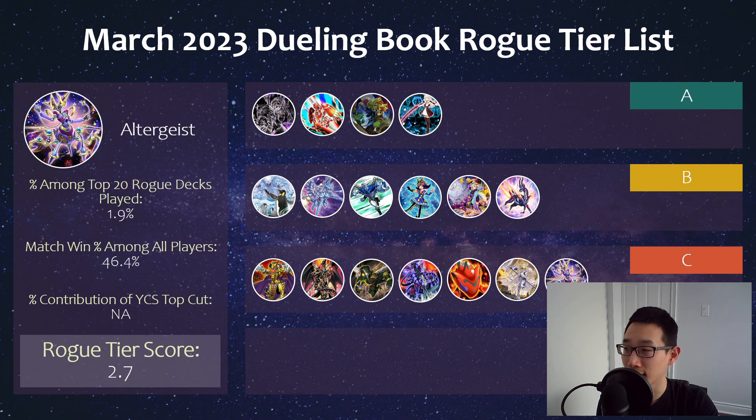And then we have Altergeist. I also recently did a deck profile with Charles on this. Again, Trap decks — maybe it's the best time for them in quite some time. Being able to just play certain floodgates, and the Altergeist Impermanence combo is one of the best two-card combos probably in existence. Interesting to see an old deck like this still hanging in there, although of course not nearly at the same level as it was a few years ago.